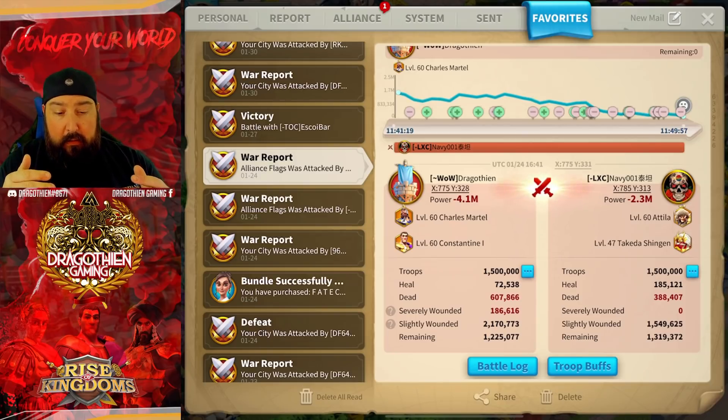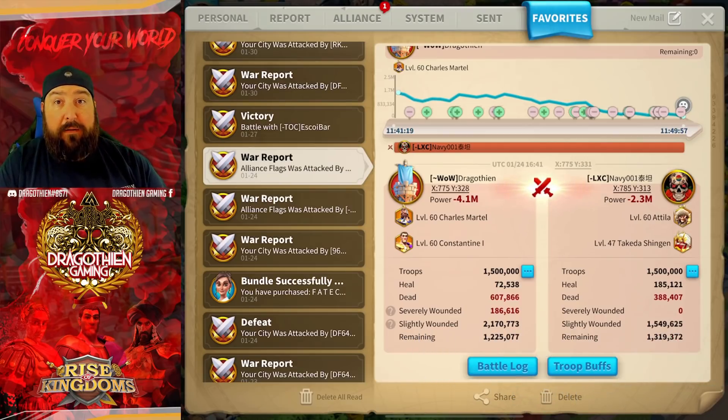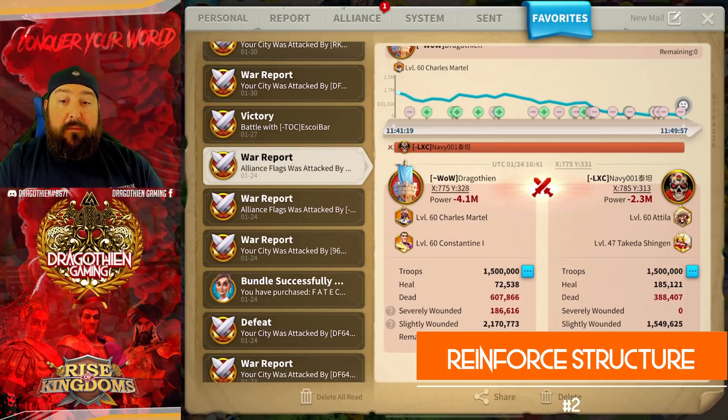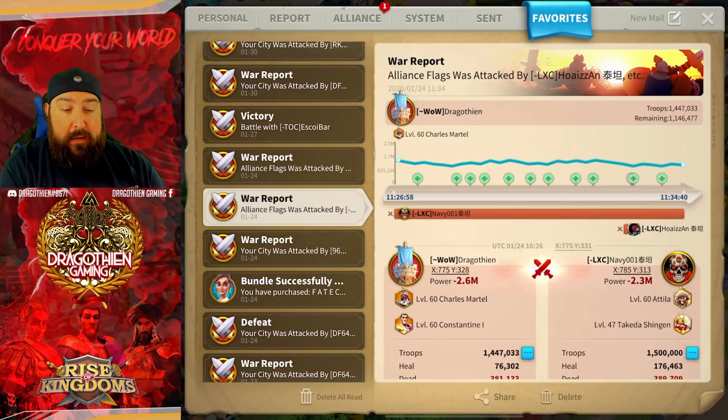What needs to happen outside of the pairings for you to be successful? First, you need to own the open field around the structure. If you don't own the open field, you can't kill the rally reinforcements coming in to reinforce the Attila Takeda rally — that's a big thing. You also need to make sure you're able to reinforce your structure and keep it topped off. If you don't keep it topped off, you will have a bad report. I had the debuff going, the commanders right, everything set, but we didn't own the open field, which meant we could not reinforce our structure — that's why I took two-to-one dead instead of one-to-one dead.